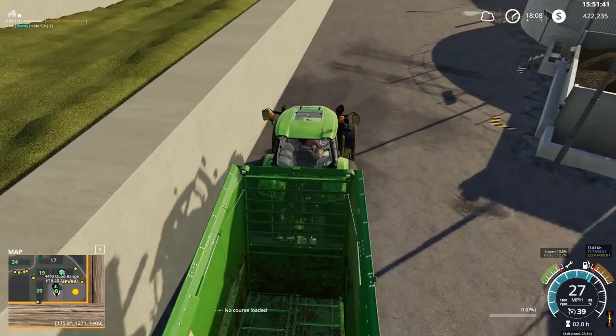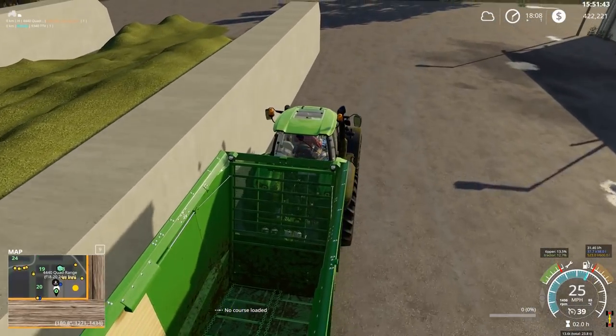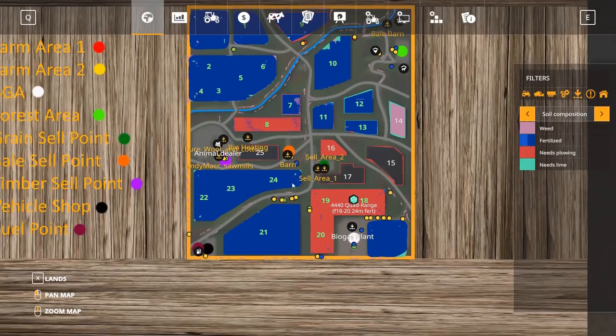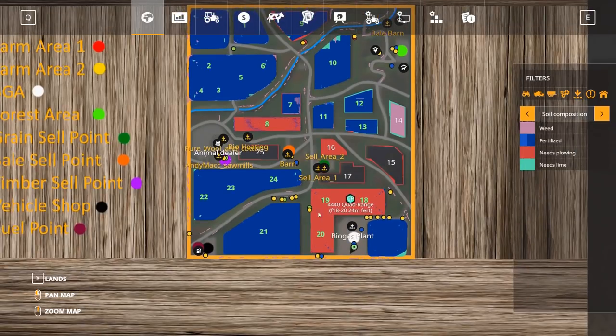Okay, I think we're good. I don't need this particular tractor for anything else, so we'll just leave it parked at the biogas plant. How are we looking on the fertilizer? I think we can probably start plowing now — yeah, once he's done with that pass we definitely can.